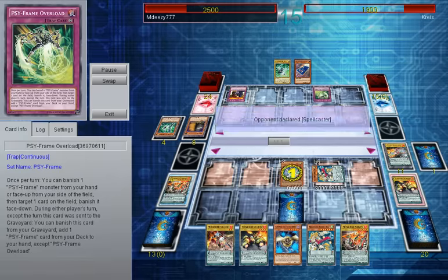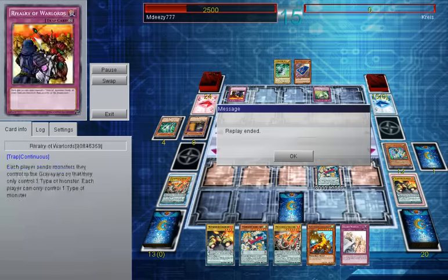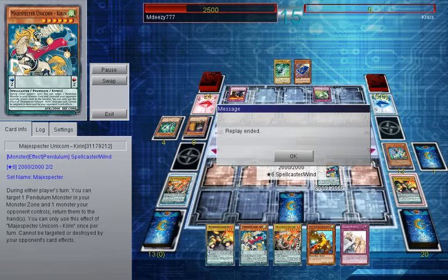It goes the other way around anyway — I shuffle back, get an Apex Avion, and just attack for game, because there's no point in giving him another card. Another card would have been an Overload, so he would have been dead anyway. And you can't Overload Unicorn, which is absolutely brilliant. That's why Magispectres are great against Cipherknight — thankfully I had them in the deck, because if I didn't, I probably would have lost that duel.